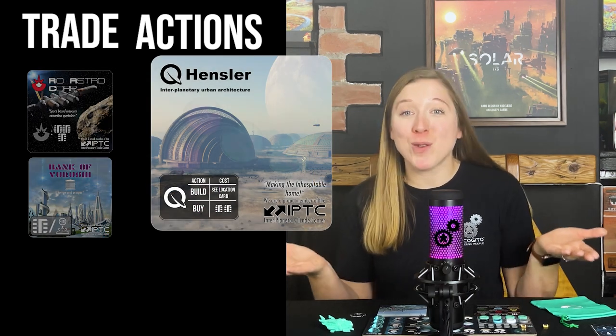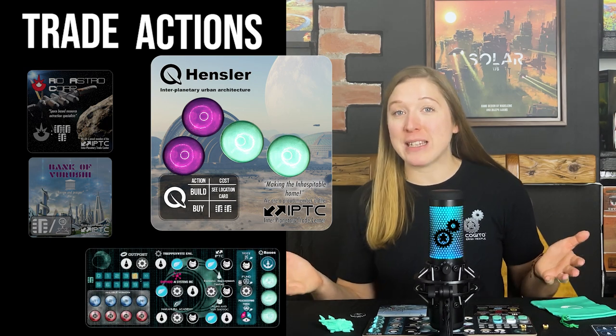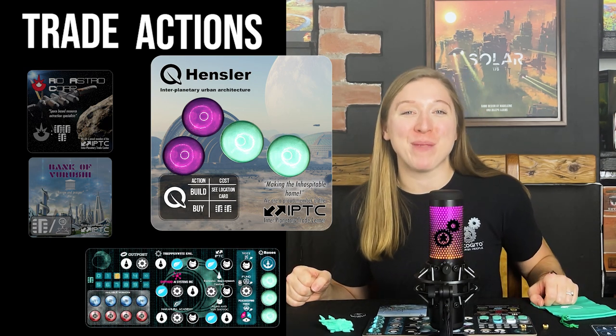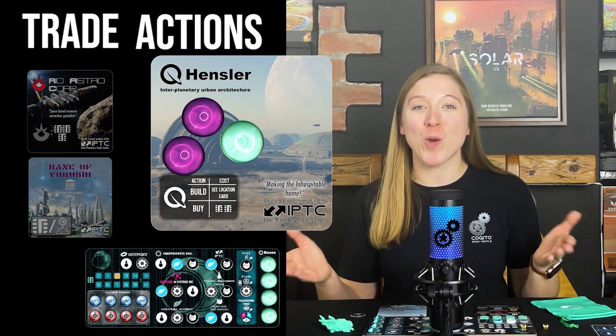The second action you could take using the Hensler trade action is to buy a new base. To do this, pay two credits and take one of the two bases of your colour from this card. Place this base onto an empty base space on your player board. You must have already built a base and therefore have an empty space on your player board in order to take this action.